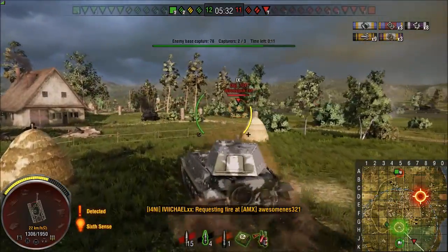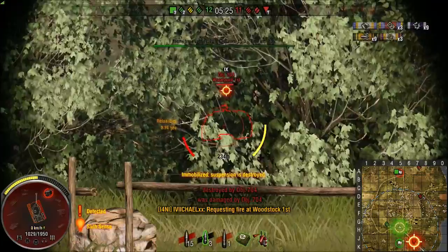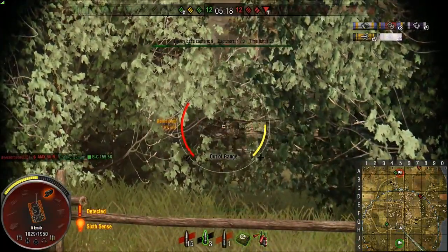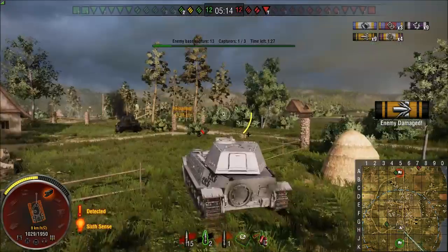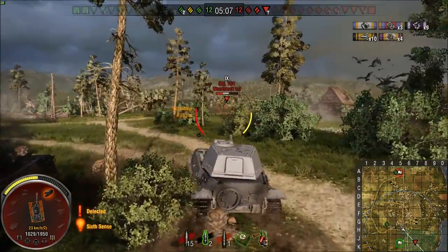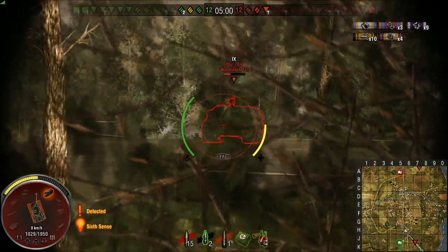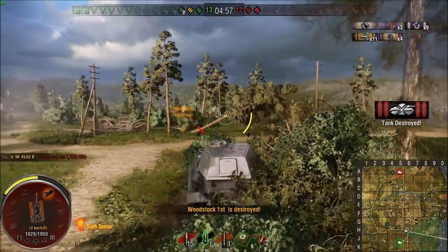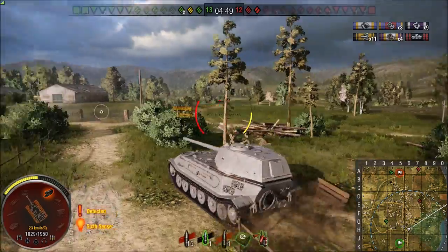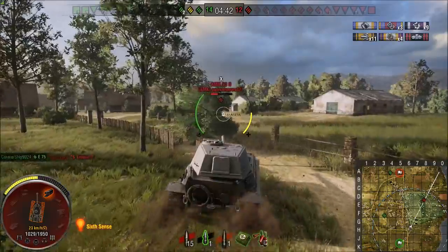There's a 704 left — he can see me, I think he's going to kill me, but all he gets is a track. Just because you can track-pin doesn't mean it goes through every time, because the track adds an extra 20mm to the weakest point of this tank. I'm still detected so it's best to move. I think he fired HE — if he'd known to shoot the lower plate he would've killed me. The bottom plate has been nerfed, which makes this tank a skilled vehicle to deal with.